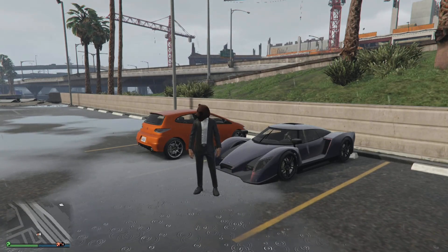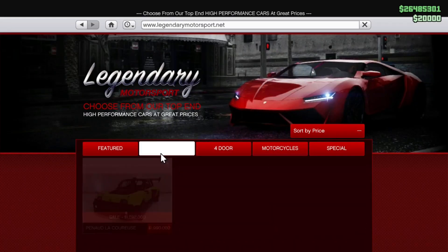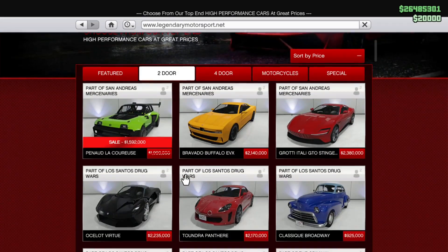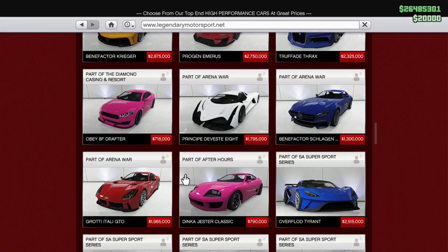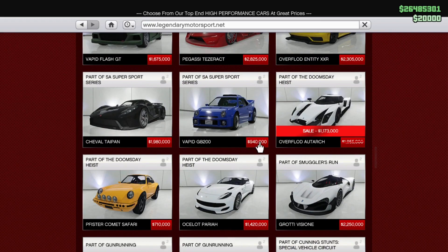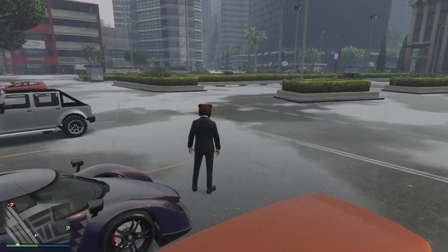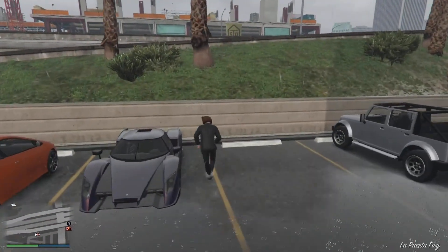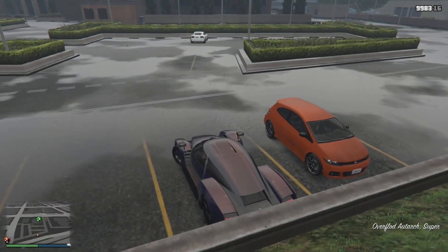The Overfold Autark is a hypercar featured in Grand Theft Auto Online as part of the Doomsday Heist update, released on December 26, 2017, during the Festive Surprise 2017 event. I got it when it was on sale last week. I paid $1,173,000 — the original price without discount is $1,955,000. Worth buying or no? That's what I'm gonna try to answer.